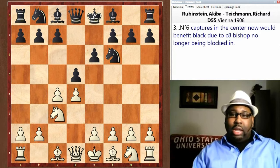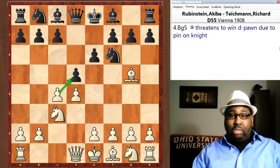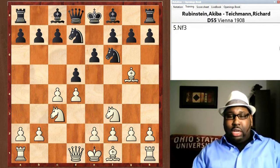Nc3, Nf6 — Black is trying to entice White to capture on d5, because if White captures on d5, the e6 pawn is no longer there and Black's light-squared bishop will no longer be a bad bishop. Bg5 threatens to win the pawn on d5 by pinning the knight to the queen. Nd7.